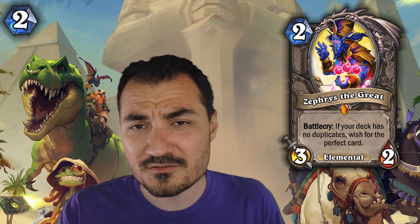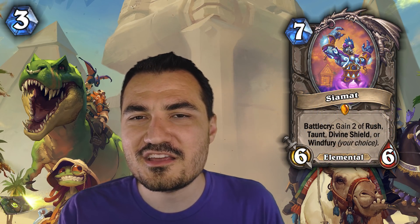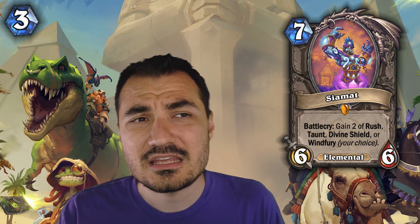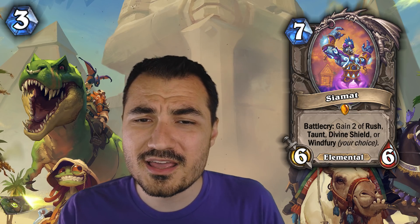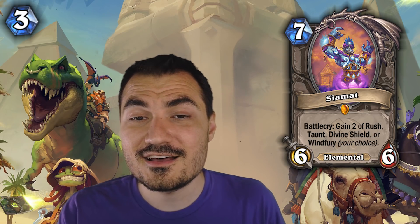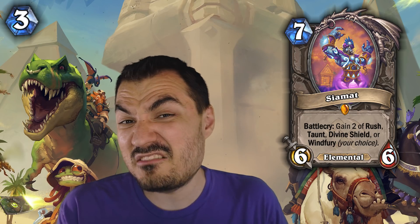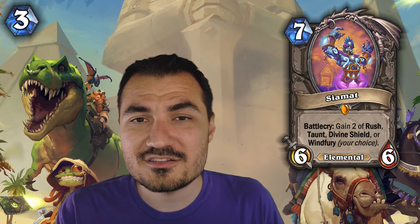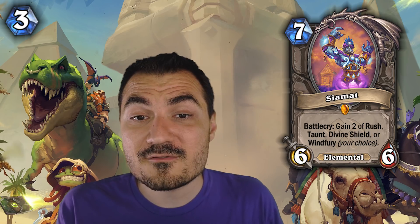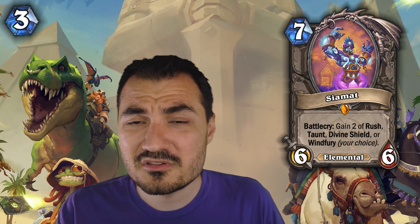Next up is Siamat, who kind of goes on a piggyback ride on Zephyrs. A lot of decks that play Zephyrs and play Highlander use the elemental draw mechanic. Siamat makes the list not because he has a particularly high win rate when played, but because he has a particularly high win rate when included in a deck, largely because of that elemental mechanic. It's not that Siamat is the best card ever, but he's the best option we have for a neutral elemental. We might get a better neutral elemental next expansion, but for now he's the one. If you play Zephyrs decks, you're going to play Siamat — why not get him crafted? Neutral cards with lots of opportunities are really key.